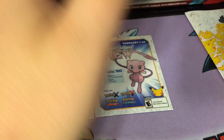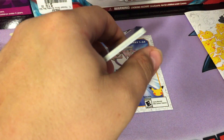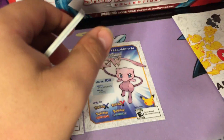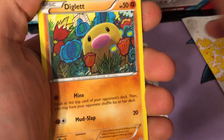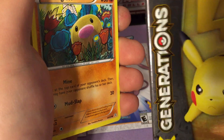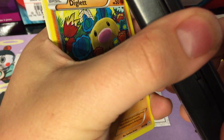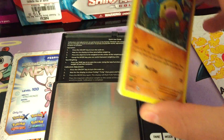Hey guys, Pokemon fan here again. My video cut out earlier - I was trying to make a video opening up another mythical new collection box, one of these. I had a Venusaur pack and a Pikachu pack. Here are the cards I got in the Venusaur pack. I weighed both the Venusaur pack and the Pikachu pack, and the Pikachu pack weighed quite a bit more. I don't have the Venusaur pack anymore, but let's see if I can find it.